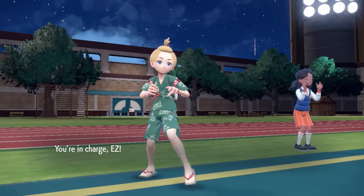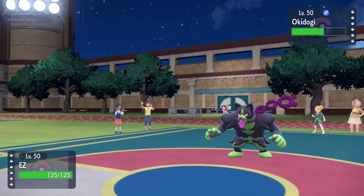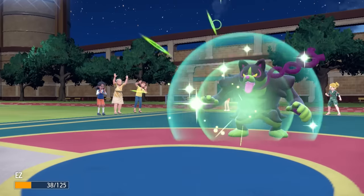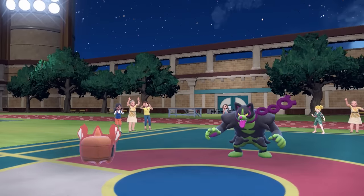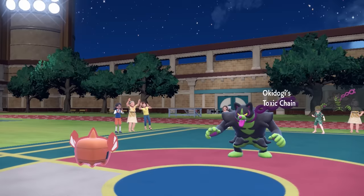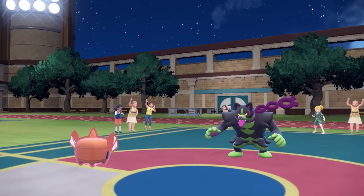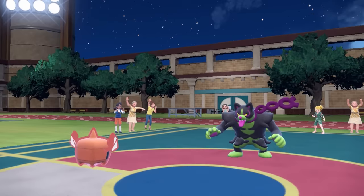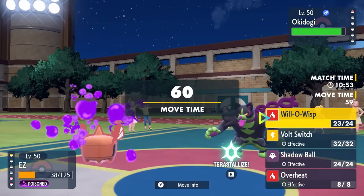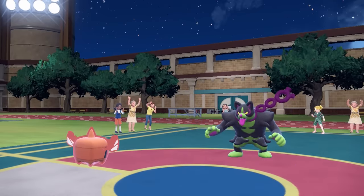I'm going to go into the absolute beast that is Rotom-Heat. I have a couple of options — I know I can take an attack from Okidogi at plus one. Overheat is going to be my best damage, but my safest play is to go for Will-O-Wisp. That turns out to be a shitty idea because Will-O-Wisp never hits, and it allows them to get up another Drain Punch. At this point I definitely should have clicked Overheat. It also gets the Toxic Chain just to pour some poison in the old wound. I figured if I could get the Will-O-Wisp I could bring it to a point where it can't do enough damage to Empoleon in the back. I go for Will-O-Wisp again — and it does actually hit this time.